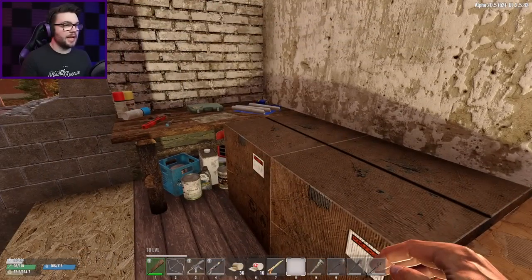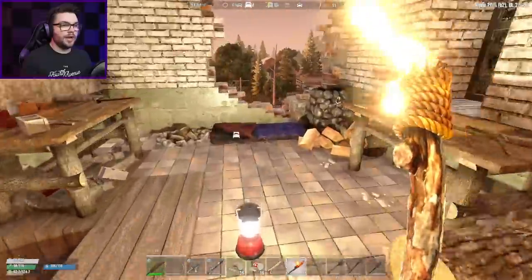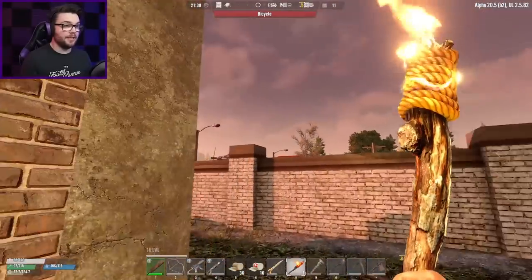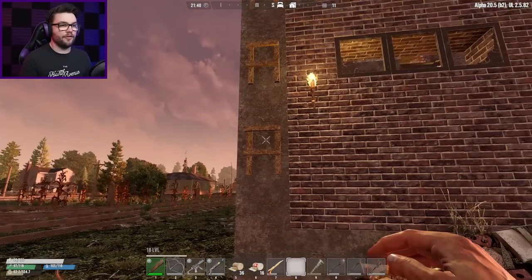What I also want to do is grab a cheeky torch — grab one of you, and go whack you on the wall right next to the ladder. So then when I'm trying to get up here in the dead of night, which I usually am these days, at least I can see what the hell I'm doing. Just go there — yep, that'll be fine.